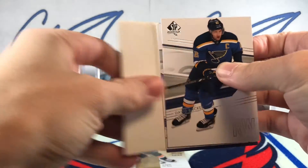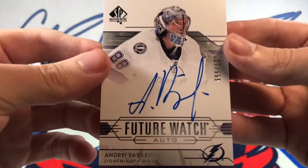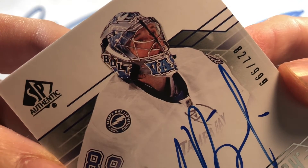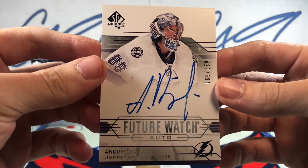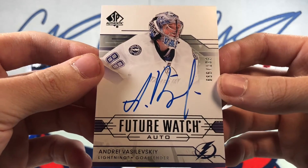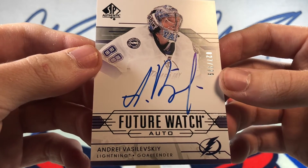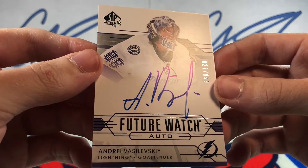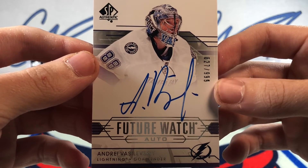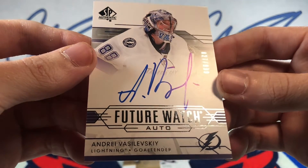We might have a future watch here by the looks of it. There we go — sick! Future Watch Auto, number 827 of 999, Andrei Vasilevski! Man, the bolts. Future watches are following me in these packs on Six Pack Saturday. What a pull! Andrei Vasilevski Future Watch Auto — this is actually a card I don't have and I have been looking at getting one for quite a while now, but no need to now. 827 of 999.